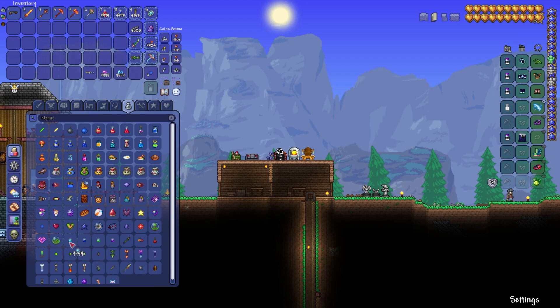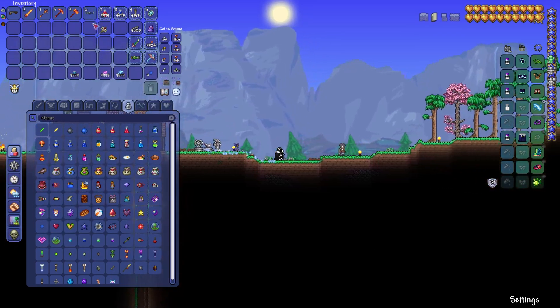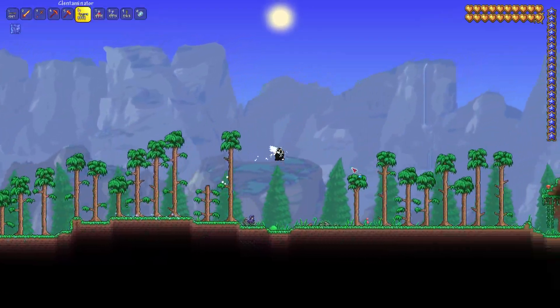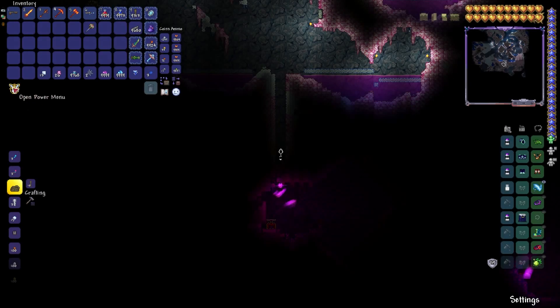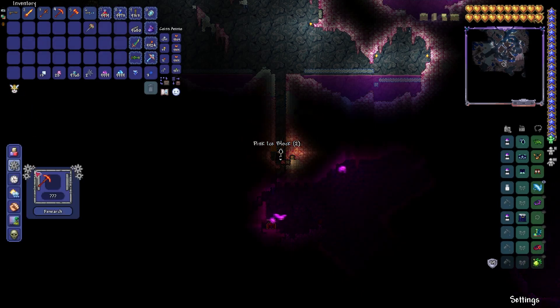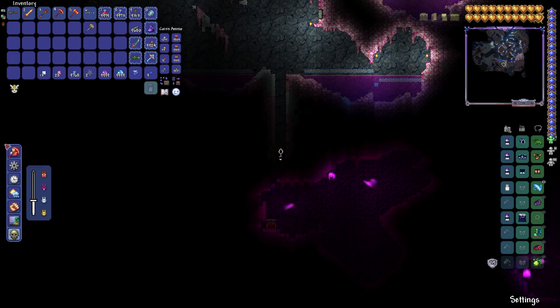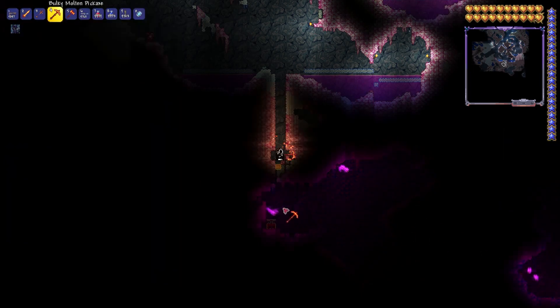Due to certain reasons, I'm going to use this solution to make more Hallow, so we have a higher chance of getting Souls of Light here. So after a few minutes of spreading the Hallow, I found some of the Hallow enemies starting to spawn.